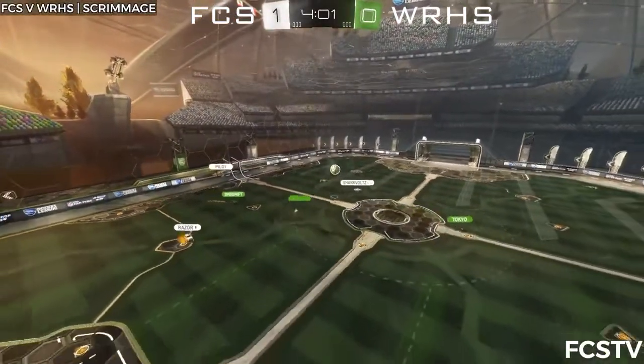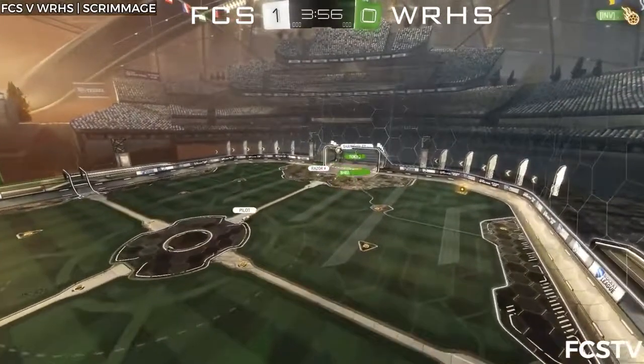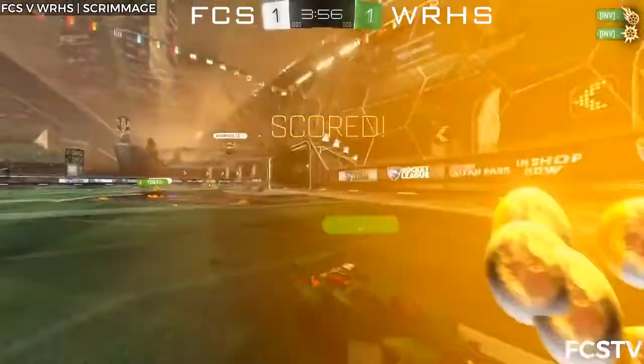Razor hits it off of the roof, there's Pilot, flies under it though, Sharkvolts will retreat. He gets bumped by Tokyo twice in the goal and that does the job!